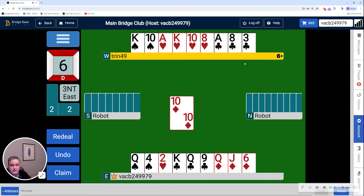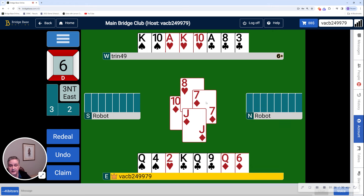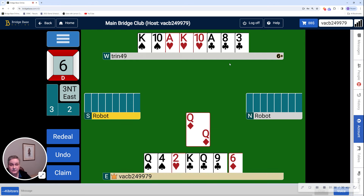Back comes a diamond. At this point, it looks as though the rest of the tricks are mine. I have 2 good spades, the Ace, King, and 10 of hearts are winners, and I have the Ace, King, Queen of clubs — 3 tricks opposite 3 tricks. And the Queen of diamonds is also good. So lots of winners at this point.